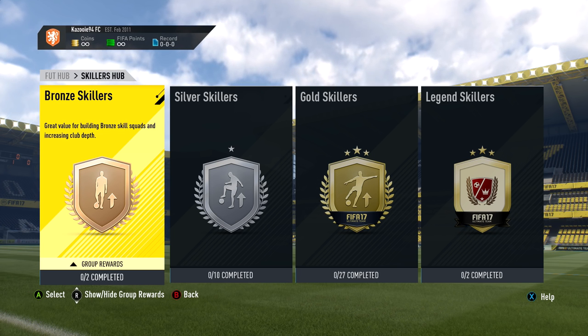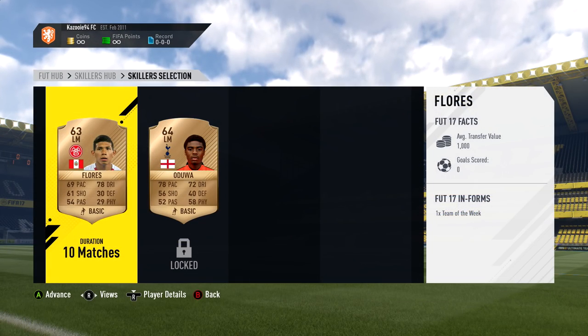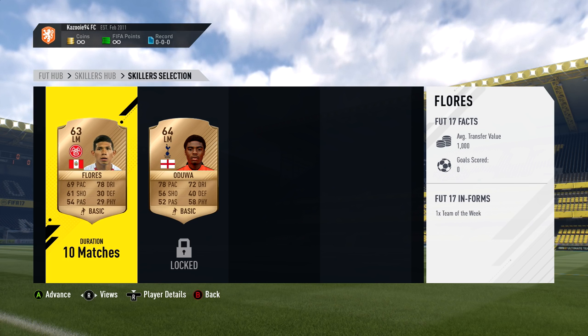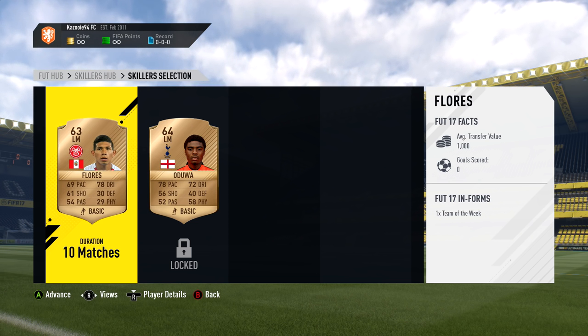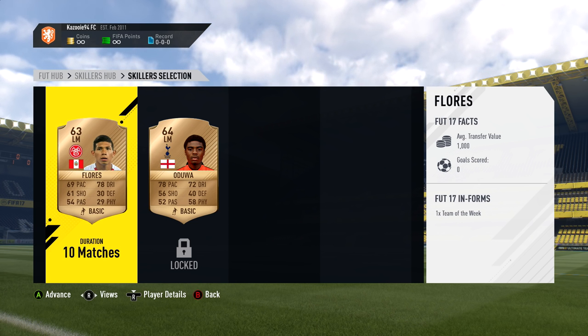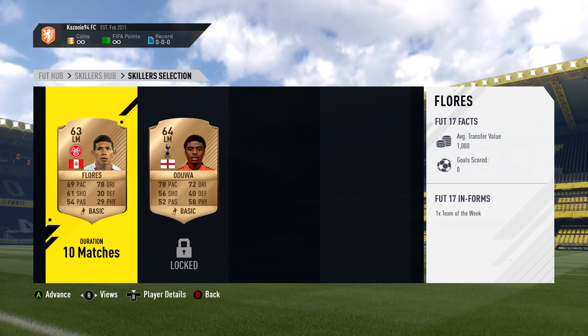We obviously start from the bottom, with the lowest rated player. That is this year Edison Flores from Peru, who plays in the Danish League. He's the first player we're going to be testing out and trying to complete all the challenges with. We have 10 games in order to do that. If we unfortunately don't complete all the challenges in time, we have to start over again, and we won't be able to move on to the next five-star skiller.